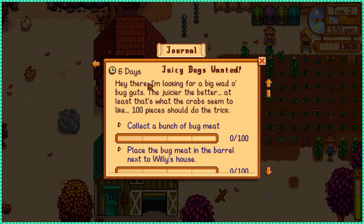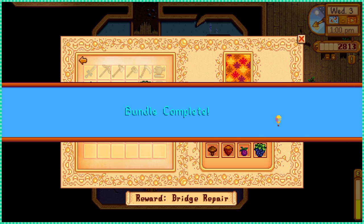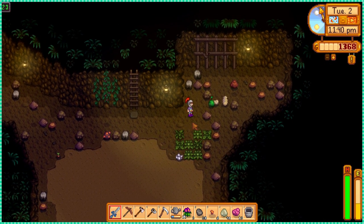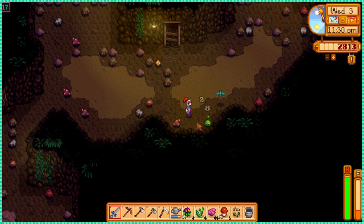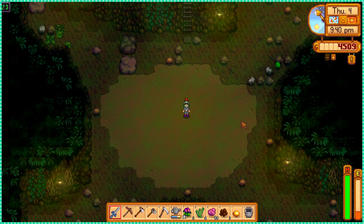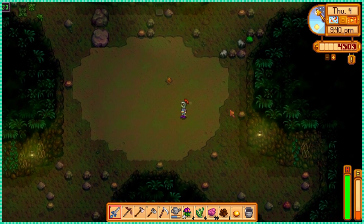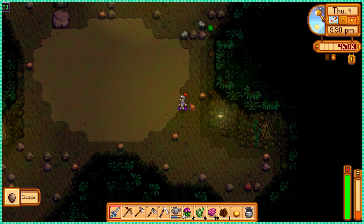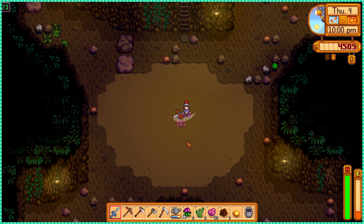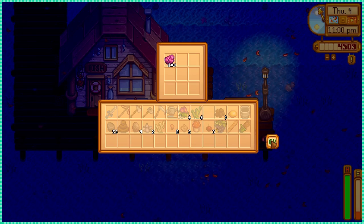I had found all the fall forage balls yesterday, so today I completed that bundle. I also got some salmonberry wine that morning, so I donated that to the wizard's bundle, and back to the mines I went. On my first day I gathered 18, and at the end of my second day I had 65. I knew bug meat would be easier to find. After getting all 100 pieces, it was time to deliver the bug meat — I hope Willy will find all the crabs of his dreams.